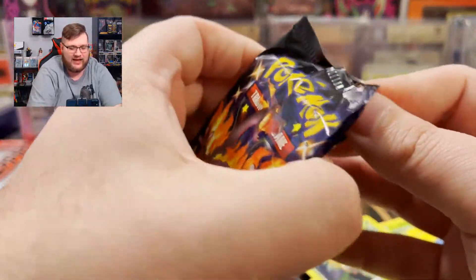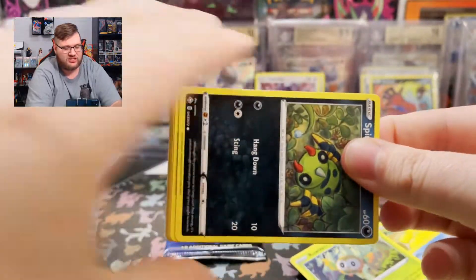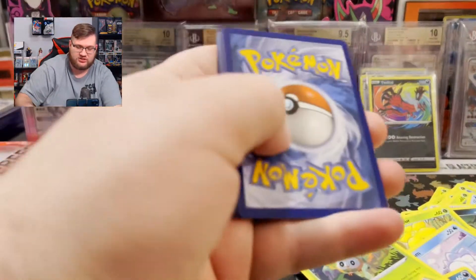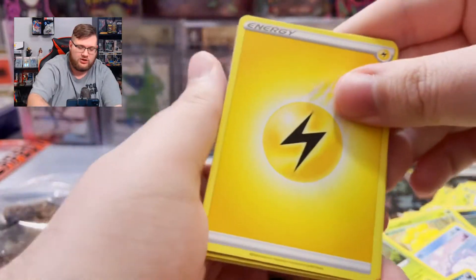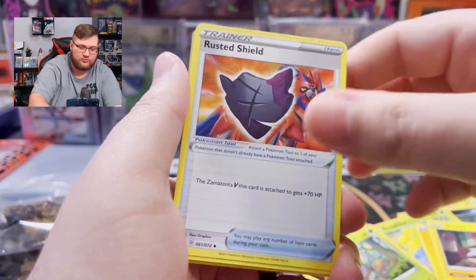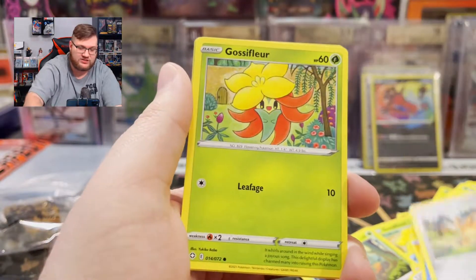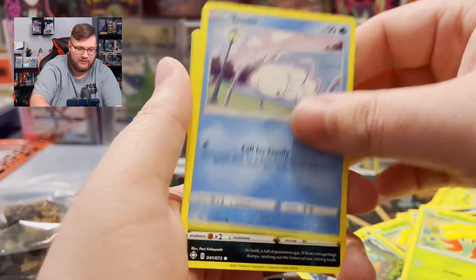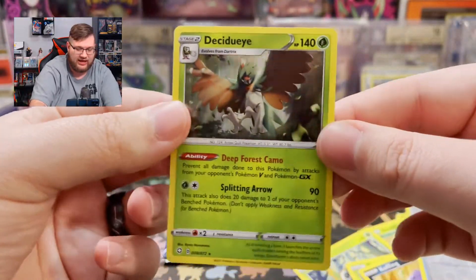Charizard Pack — this is the second to last pack. Second-to-last pack magic does happen on occasions. Let's see what we got. Lightning Energy, Rotom, Rusted Shield, Floatzel, Spinarak, Cufant, Gossifleur, Snom again, Koffing, Reverse Team Yell Towel, and Decidueye Holo.